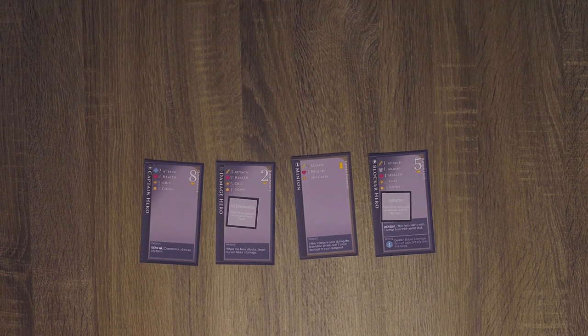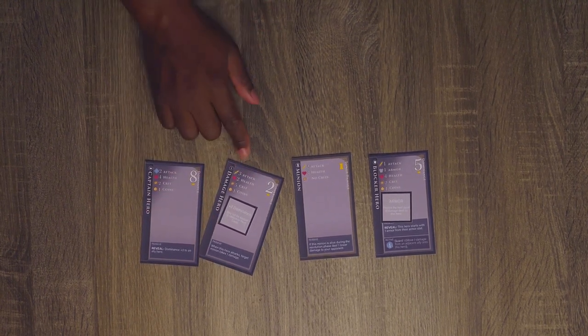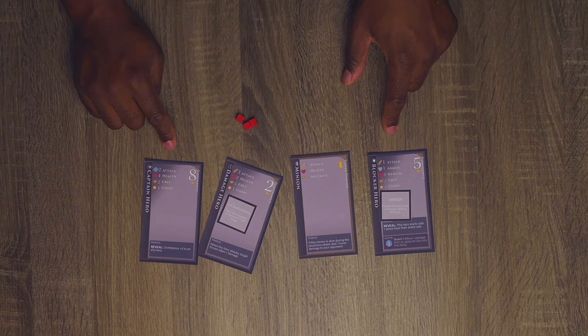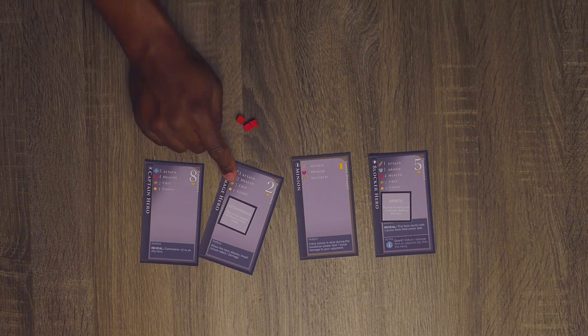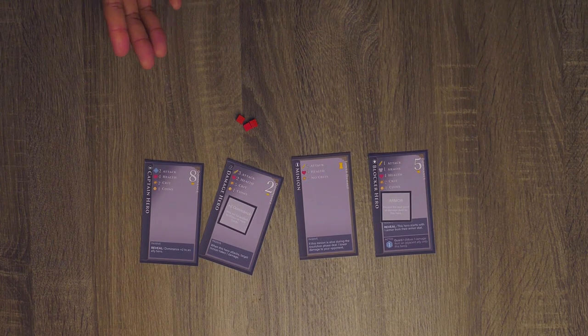So instead, what you're going to do is attack. In order to attack, you're going to take your hero and rotate them 45 degrees. That hero is going to deal damage equal to their attack damage value. Since there's a sword on this hero, the hero must target one of the two outer flanks of my line. In this case, you're going to target my blocker hero. Now we're going to roll for crit. We're going to roll one die and try to get it equal to or less than this crit value here, and if we do, we're going to deal an additional damage. I'll be rolling the die — make sure that you don't cheat.